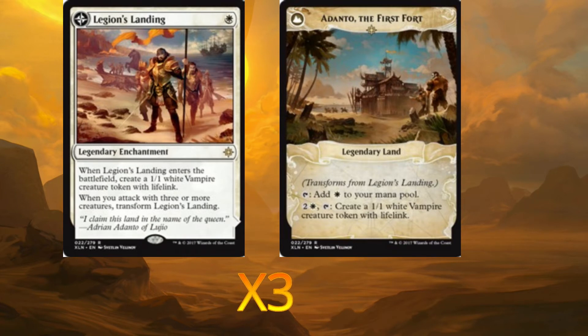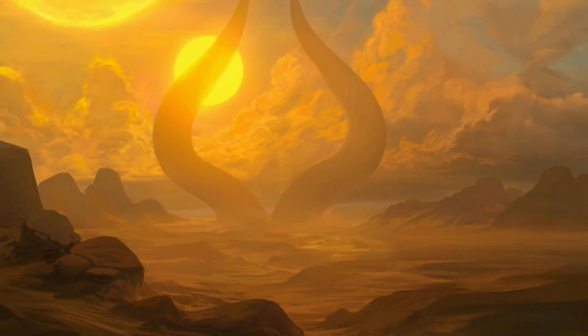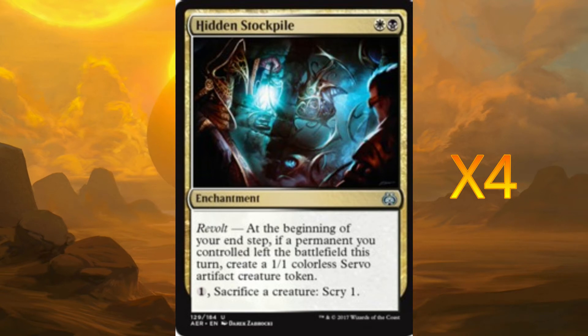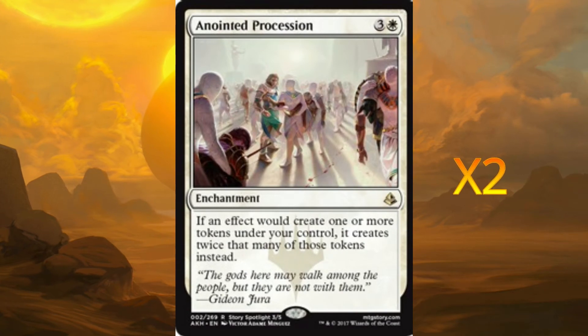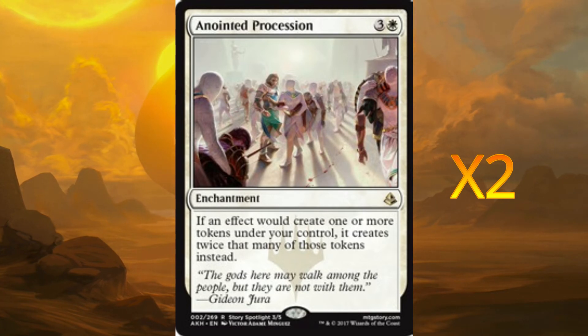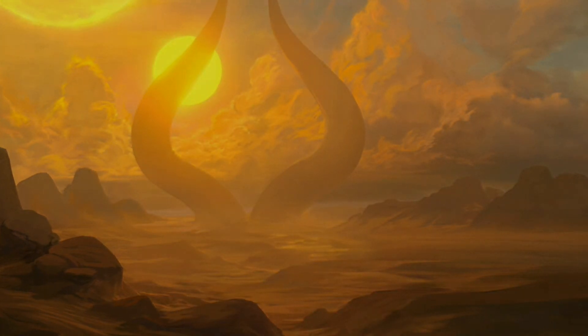For enchantments we're running three Legion's Landings — we use this to create a token, and if we get three or more attacking we can create a white vampire. We run four Hidden Stockpiles, one of our main game objectives: at the beginning of our end step, if a permanent left the battlefield, we create a one-one Servo token, then we can sacrifice and scry. Finally, two Anointed Processions — this is ridiculous in this deck. With two on the field we can triple our token output, which is absolutely insane.